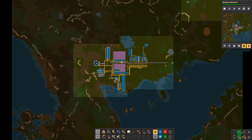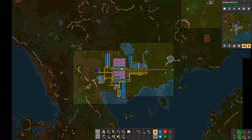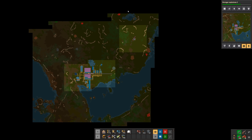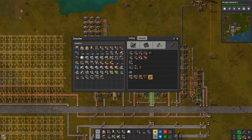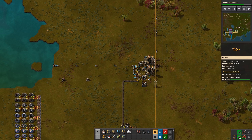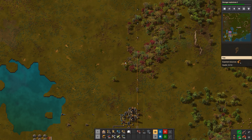I also had to replace a radar — my original radar in this area got destroyed by biters. One thing I'm concerned about is that my coal supply is running low. Iron is running low too, but I've got more close by so I'm not terribly concerned about that. I'm more concerned about coal because I still don't see any more coal on the map, and that could be a problem if we run out of coal, since that means no power.